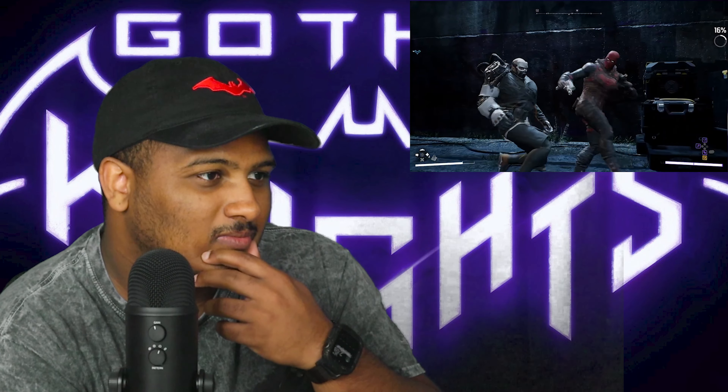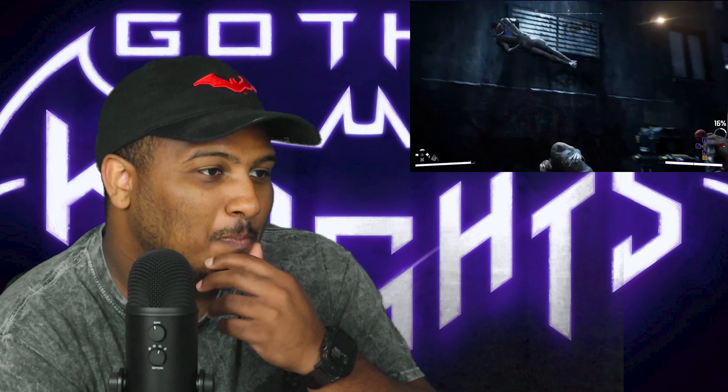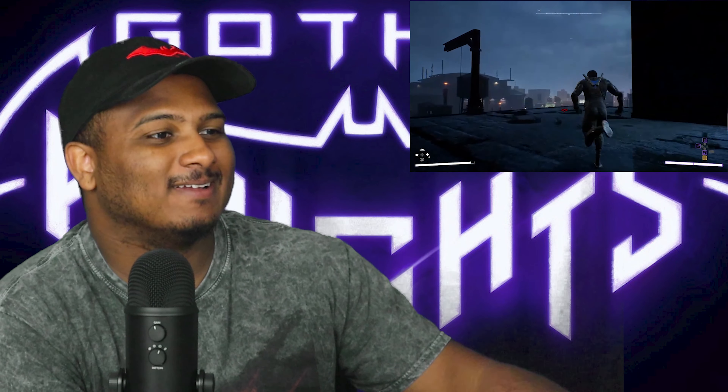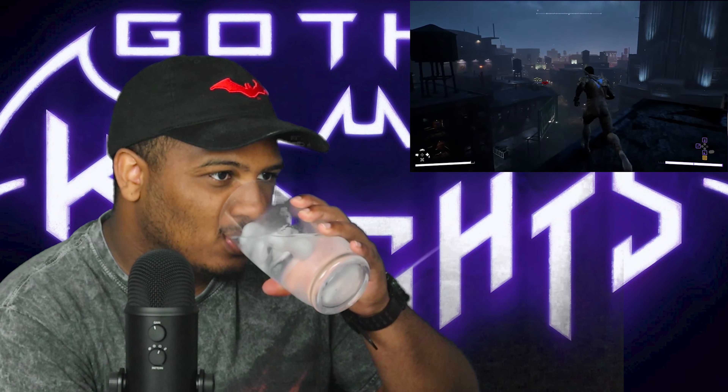Here's Red Hood's Barrage ability, which deals piercing damage to interrupt armored attacks. The UI you're seeing can be customized to your preferences — what's on screen is what the presenter likes, but you can set it the way you like.